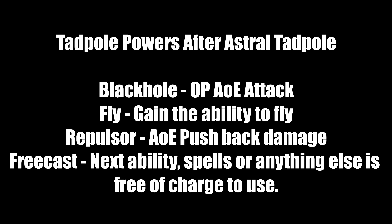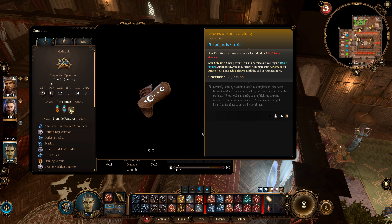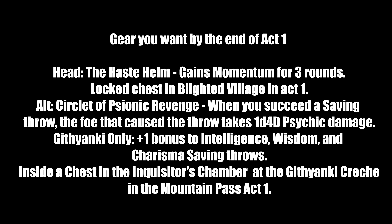For recommended equipment, I split it into two categories: gear to get by the end of Act 1, and end-game gear. Note: if an item says a specific act and area, do not leave until you get it. We're going cloth only — no light to heavy armor. For helmets in Act 1: the Haste Helm gains Momentum for three rounds, giving +1.5 movement speed per round — very important for a monk. It's in an unlocked chest in Blighted Village in Act 1.